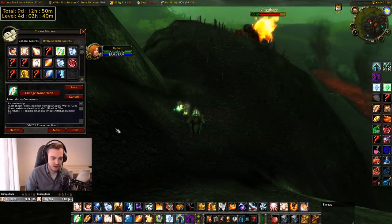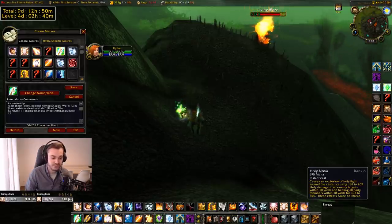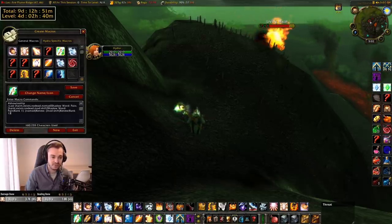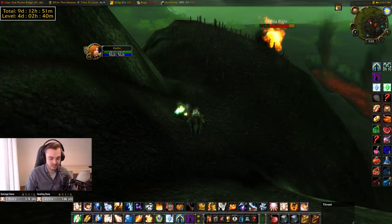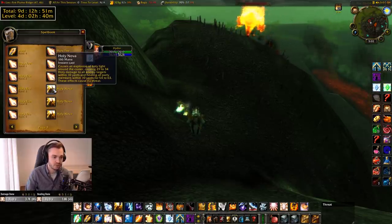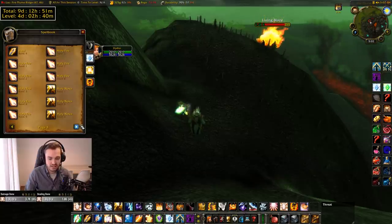Other options for down-ranking: Holy Nova — rank one Holy Nova is good for getting rogues out of stealth. If a rogue vanishes near you, you can spam rank one Holy Nova, which is a lot cheaper than max rank. I'd recommend that one.